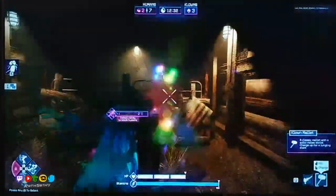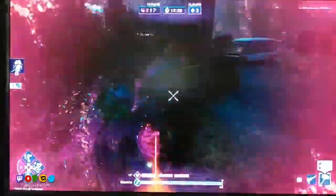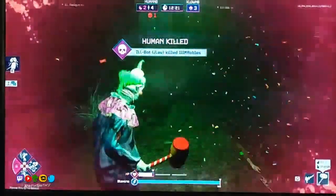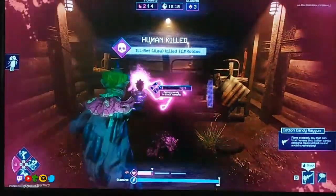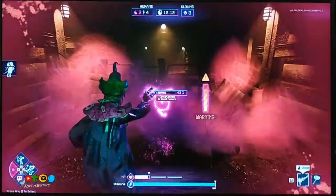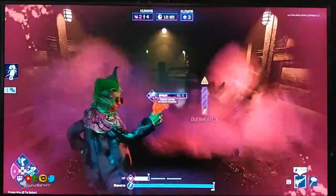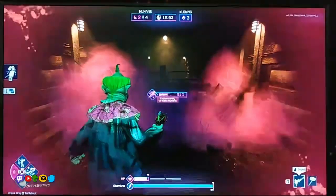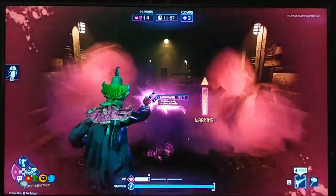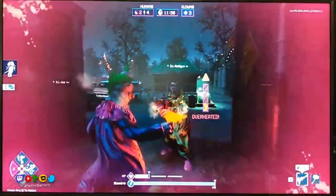There's a guy trying to unlock the door but he's getting smacked. He killed him. He's putting the cotton candy back on the gate — so this is one of the escape gates where they need the key to unlock it. The gun is overheated now, so he has to wait until it cools down again. And the human also nearly killed him because he only has one HP bar left.